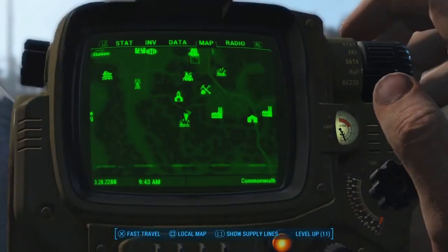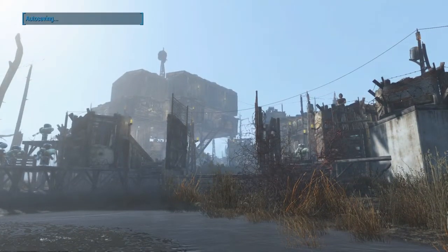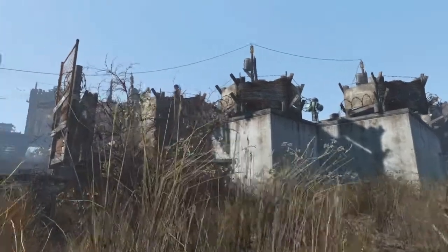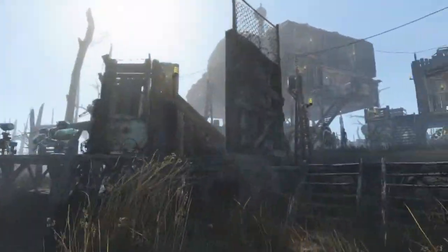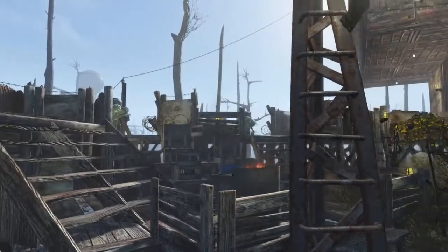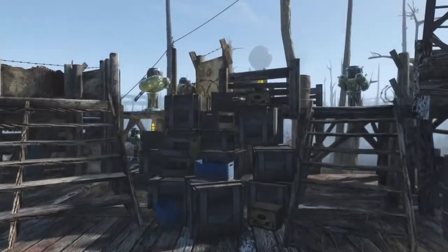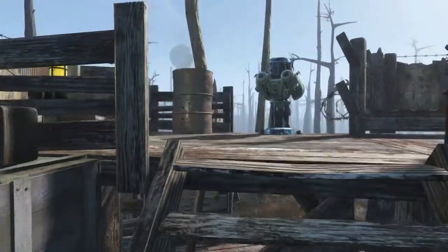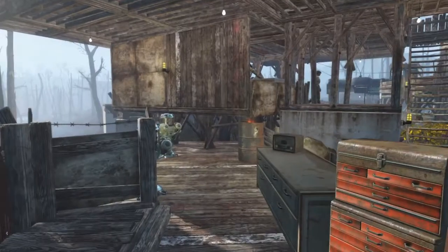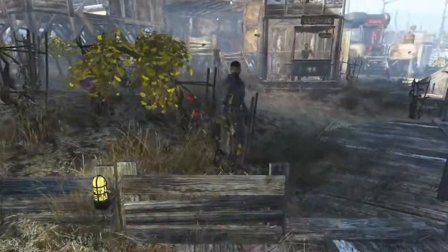Hey there guys, Jax Reaper here. Today we're in Fallout 4 at Murkwater construction site. We're in PT3 — it's the second to last one we're going to do. The next one is Finch Farm, which was actually the last settlement I built before I moved over and started playing 76, so I've saved that one for last. We come down here, we've got some crops and the defense on that side.